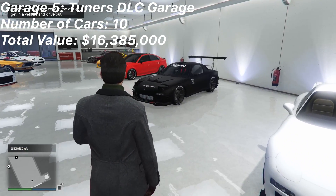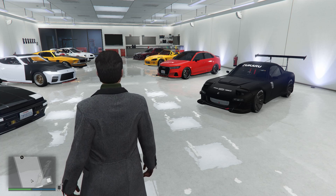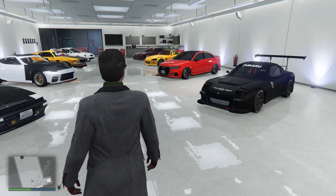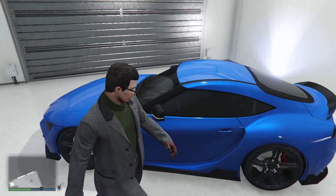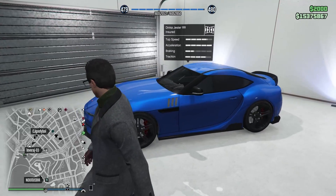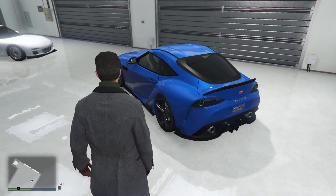Next property up is my Tuners update DLC collection. Actually, all of these vehicles were the most viewed videos I've done last year — back in July or August. Appreciate all of you guys who watched. Starting off, we've got the first vehicle I did in the update: an A91 edition Mark 5 Supra — the Adjuster RR. I did an A91 edition, so a little ducktail lip, Refraction Blue, and pretty nice wheels — tried making them look closest to stock wheels.